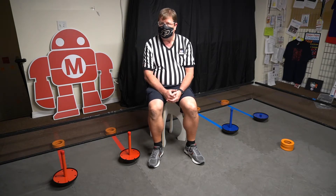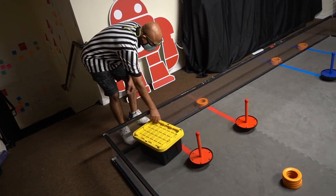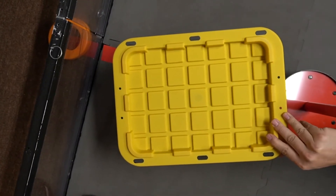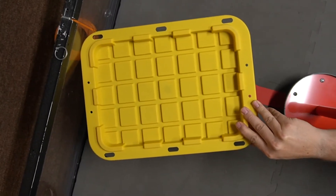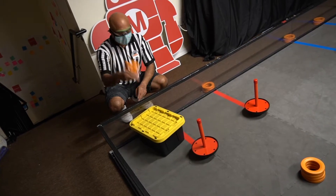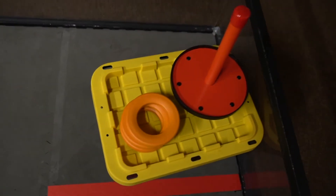Sid is going to show you how you can set your robot up in a legal configuration. The robot is going to be placed in the start line — meaning some part of the robot has to be in the start line and touching the back wall. It may possess up to three rings. The wobble goal has to touch the robot or be completely possessed.